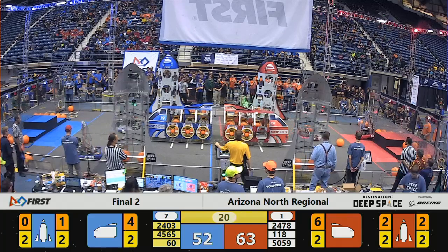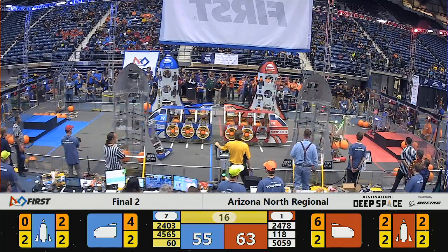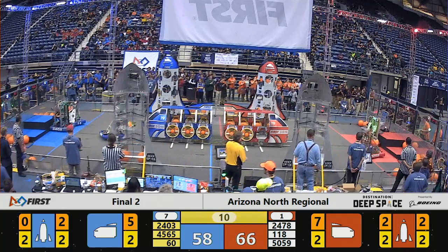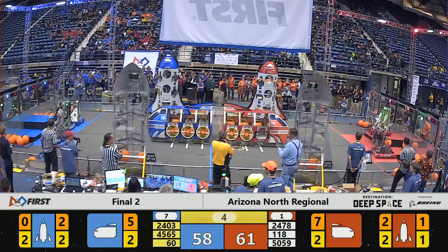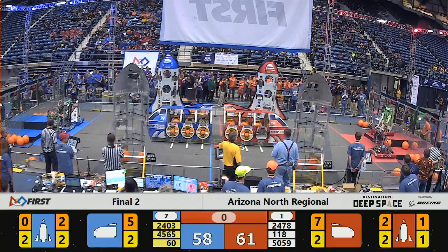Westwood going on up — looks like they're going to get on the second deck this time. Here come their alliance partners. Blue alliance robots heading on in. 118 Red Alliance going up; they're going to get on that third tier. 2403 getting ready. And time expires.